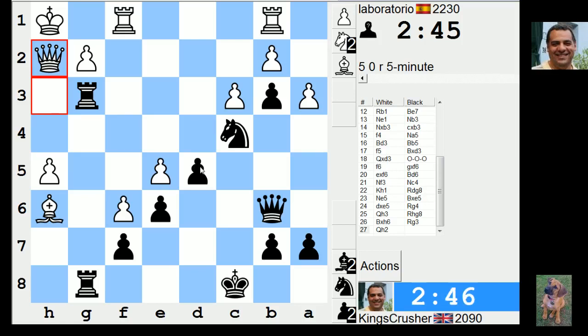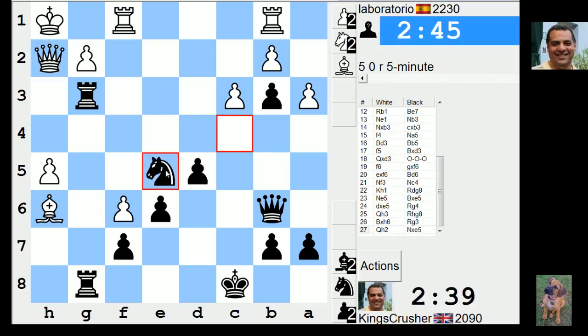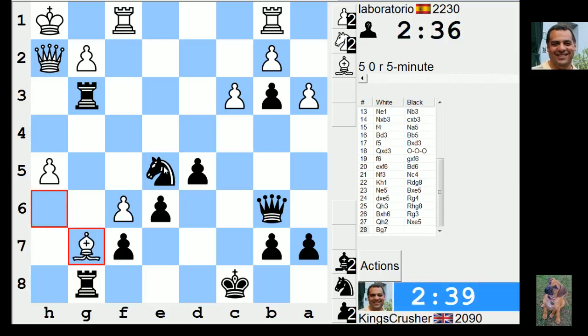Knight e3 minus knight e5. There's knight d3 to f2 after - that might be tempting. This pawn could be dangerous. Knight d3 to f2, there's rook g2 after that. Oh now he's attacking this rook. Okay there's queen e3.